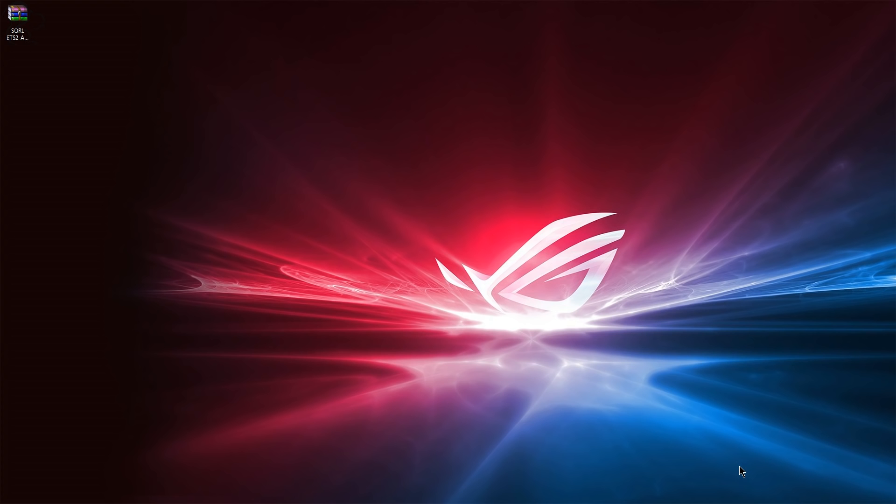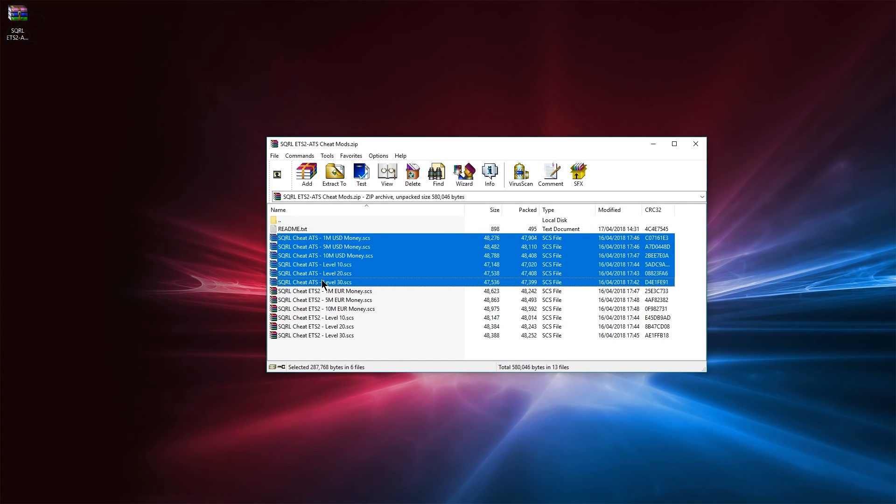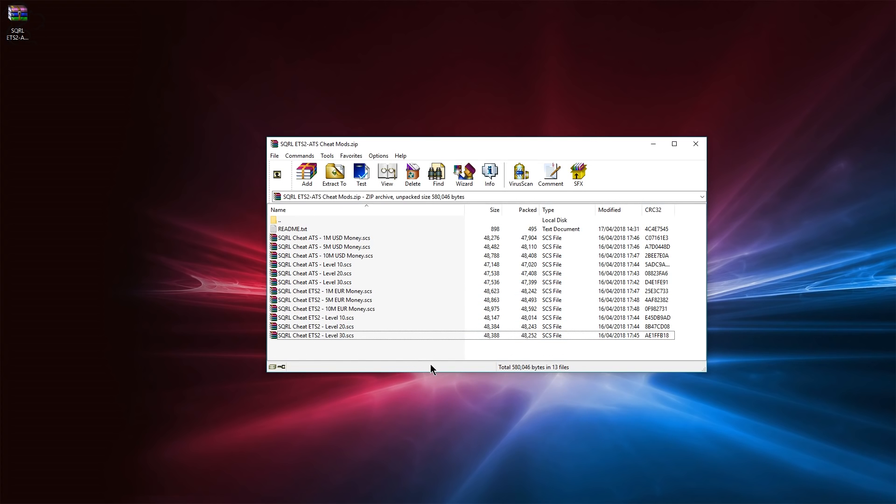First thing you need to do is go into the video description and download the mod pack. There's a link to my Dropbox where you can download this zip file. You'll need WinRAR, WinZip, or some other way of unpacking the archive. Inside you'll see a README and a bunch of mods — you don't need all of them, just pick the ones you want. The first set labelled ETS is for American Truck Sim and the second set for ETS2. I've created these on version 1.30, which may work on earlier or later versions. You've got three money options: 1 million, 2 million, and 10 million, and then level 10, level 20, and level 30 for XP.